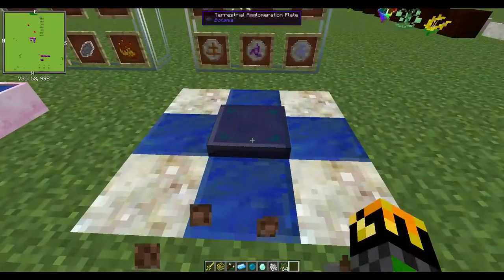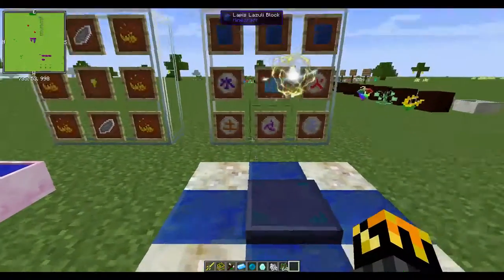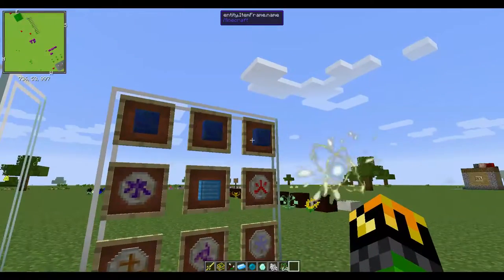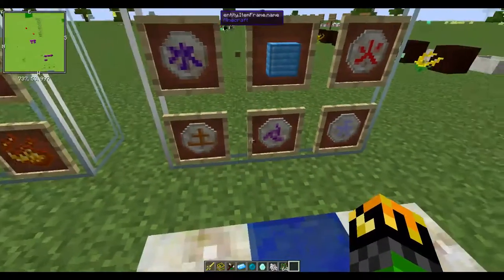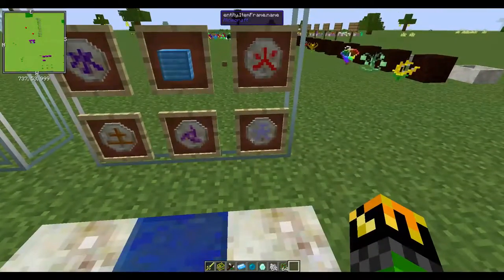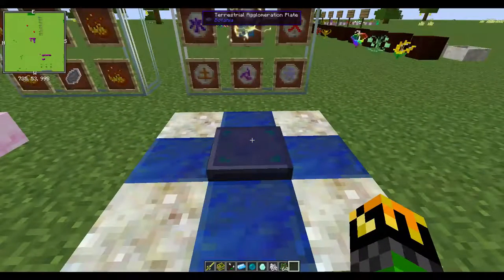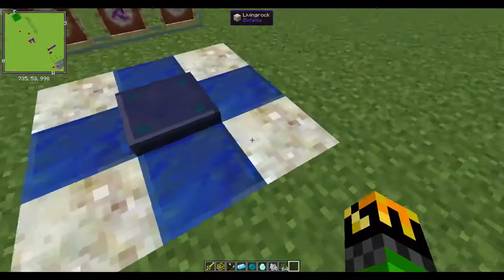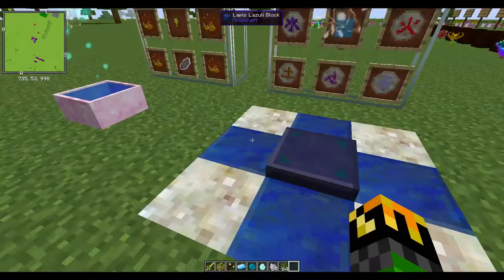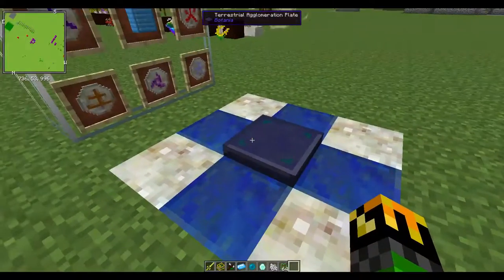First off, we need a Terrastellar Agglomeration Plate. To make this, you need 3 blocks of Lapis, 1 block of Mana Steel, and Runes of Water, Earth, Mana, Air, and Fire — in that order. To make the Agglomeration Plate, you need to place that on 5 Living Rock in an X pattern, and the other spaces are Lapis. And then you have the Agglomeration Plate.